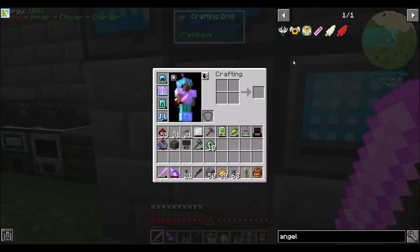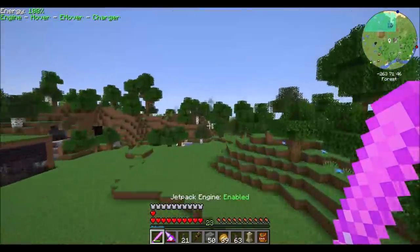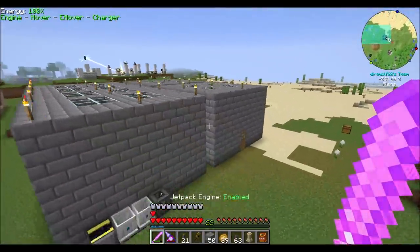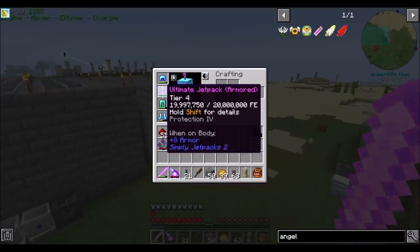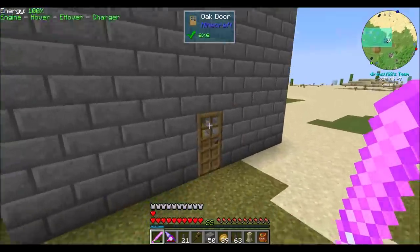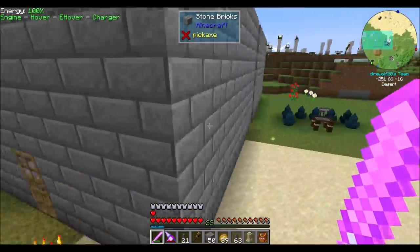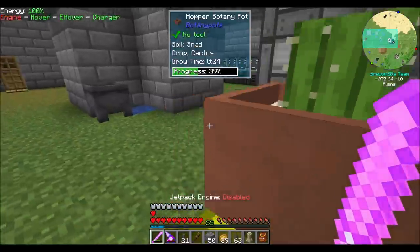I want to check out the Angel Ring and see how it works, because I like the speed. When I need to get somewhere, this jetpack is kind of the best, but when I'm just trying to build something, the slow fall of the hover is not ideal. I don't think there's a better tier of jet pack that has no falling, and there's no scaling - I can't slow down the speed. So when you're trying to do something precise, it's too fast. I want to check out the Angel Ring and see how it works.